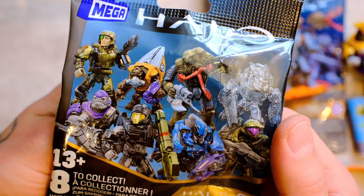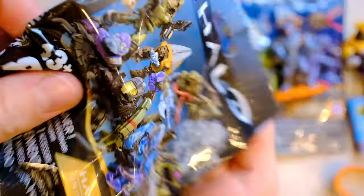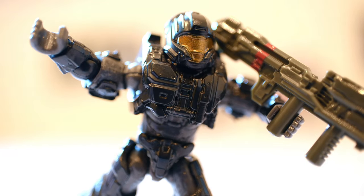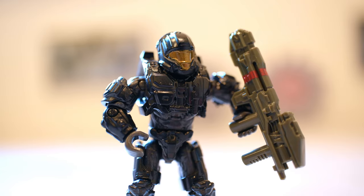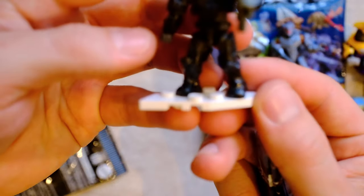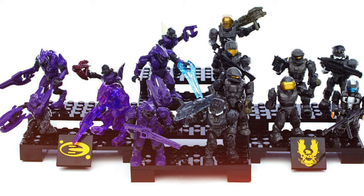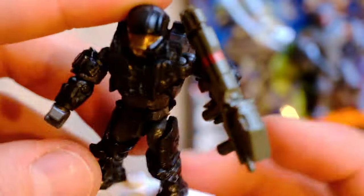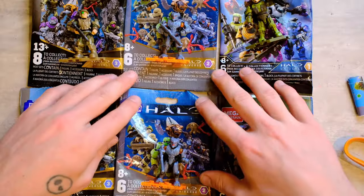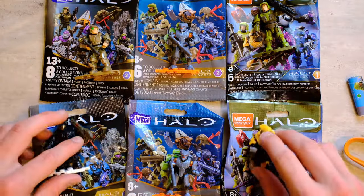Halo Universe series three blind bag — give me a flood brute and a lead, give me any cannon fodder, don't give me the hell jumper. Three, two, one... that's not what I asked for but how could I be mad at that? Love that white base plate — total contrast. The CQB is a reimagining from the Ultimate Battle Collectors Pack. Love the history behind this figure. Now all I need is my precious security Spartan and I have all the figures I wanted.